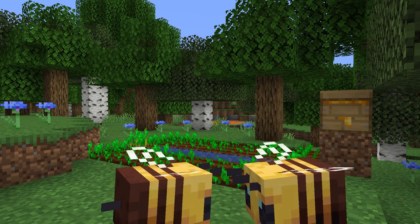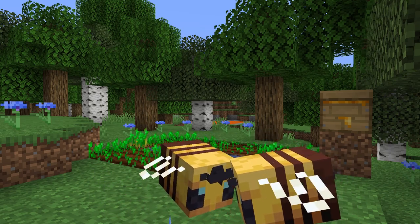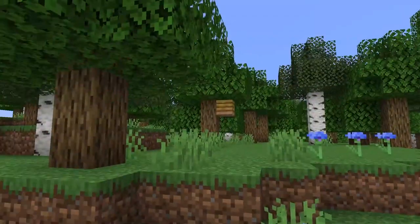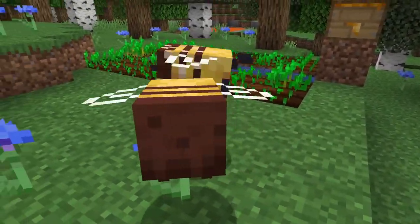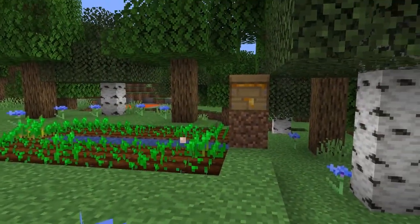As you can see, 1.15 is a pretty small update — it is only bees and a few new select blocks. The trailer actually did a pretty good job of showing off what is new in this update, and that is mostly on the mechanics of bees.